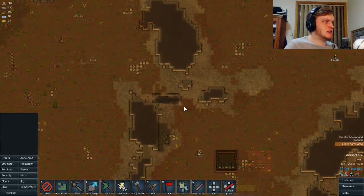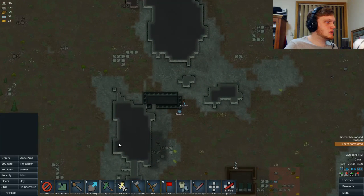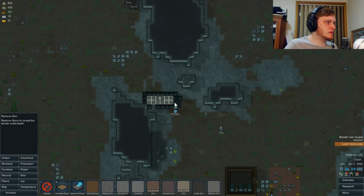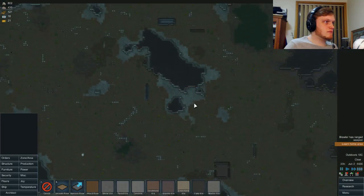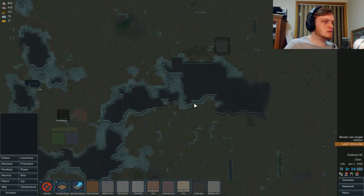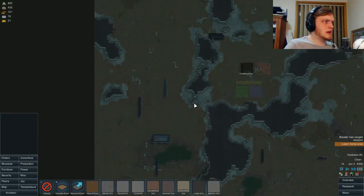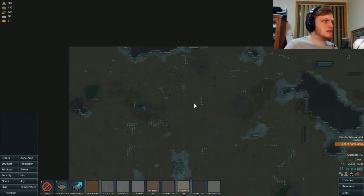Let's claim this structure and then we're going to deconstruct it so that we can reuse those blocks. Let's remove the floor as well. Are there any... there aren't any of those weird chambers full of crypto sleep caskets. Hmm. Damn.